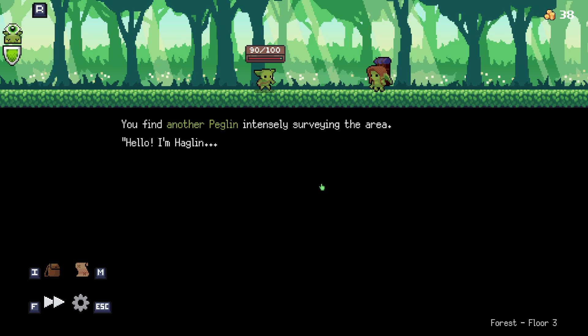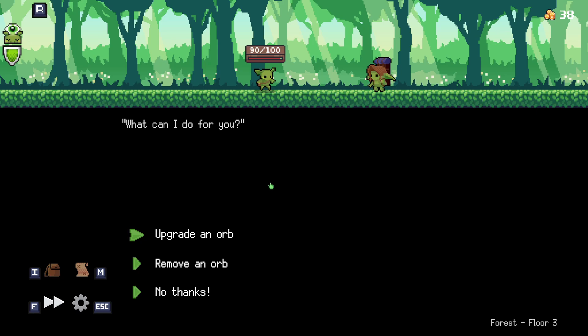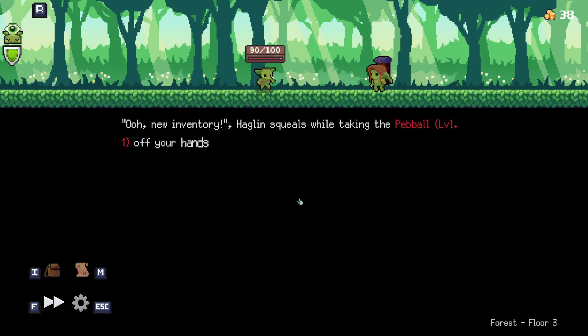You find another peglin intensely surveying the area. 'Hello, I'm Haglin. Have we met before? I'm afraid I haven't quite set up shop here yet, but in the meantime I can offer you a free sample. What can I do for you?' Remove an orb. New inventory. Haglin squeals while taking the pegball — pegball — off your hands. You wonder just how many orbs has Haglin collected.